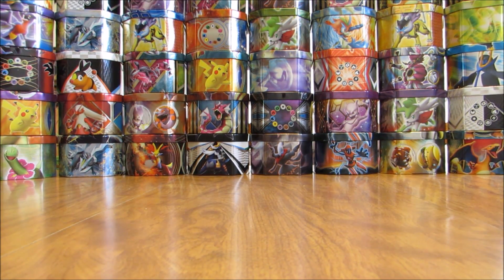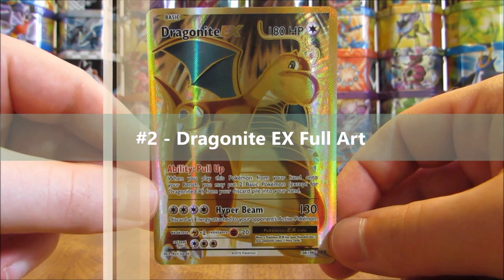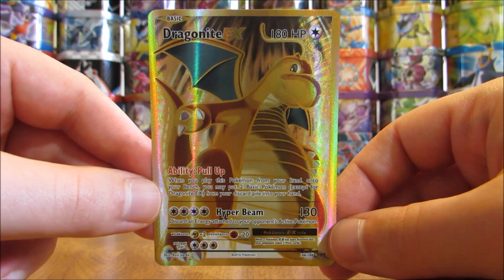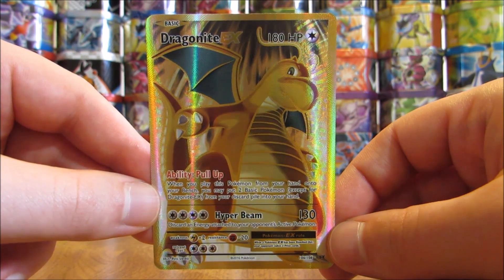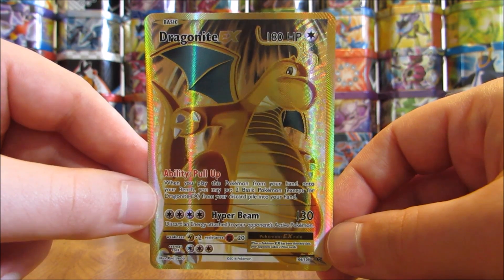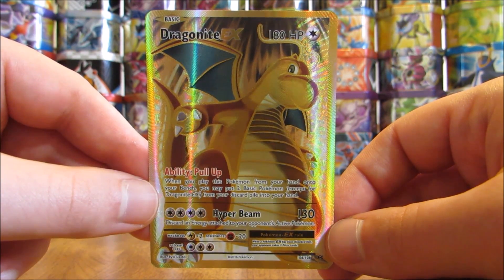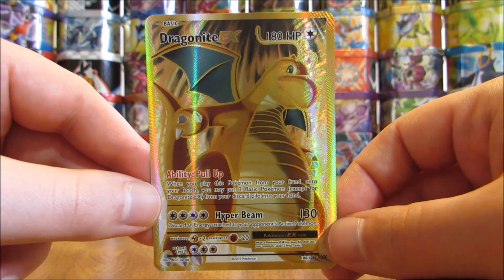Now onto my top 2. Neither of these are that great in the TCG — they're more just my personal favorite Pokemon — and it was hard to decide which was number 1 and which was number 2. My second favorite would be Dragonite EX full art from the Evolutions set. Evolutions is my top XY series set — my number 1 favorite set — because it's a base set reprint and all the ultra rares have a touch of gold to the borders. This card has a lot of gold on it, and Dragonite has always been one of my top 5 favorite Pokemon. There's also a Dragonite EX full art from the Furious Fist set.